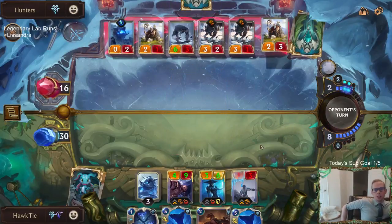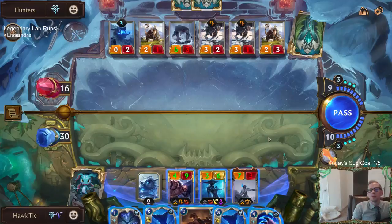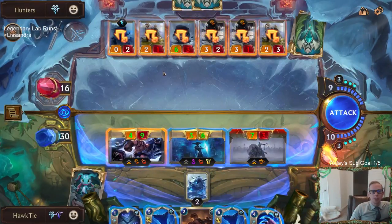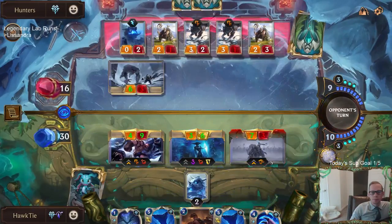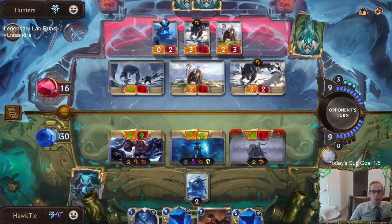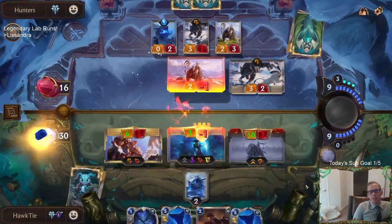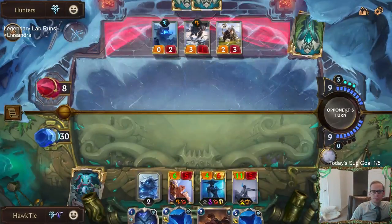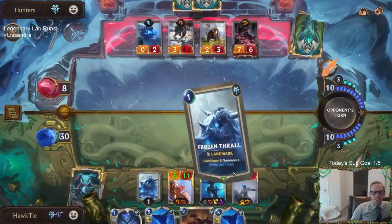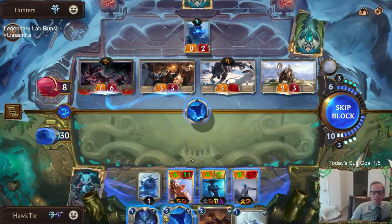We need to save some room. I feel like I need to play Ruthless Raider. Oh, Sejuani's Fury of the North — maybe I'm going to let this Sejuani die. We are close to getting these Frozen Thralls out here. Leveled up Braum making Mighty Poros may end up taking too much room. This Endurance though — Braum's gotten plus five plus five, Lissandra's only gotten plus two plus two. Entomb that one, block block.